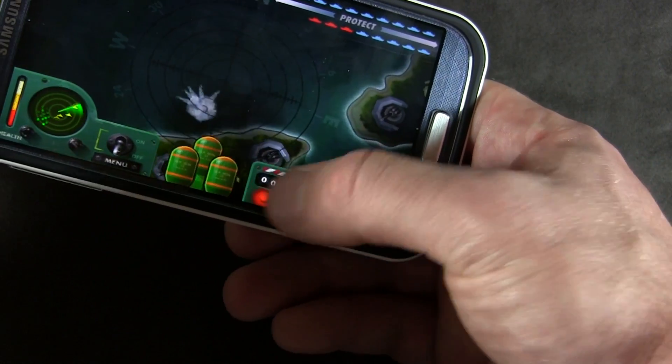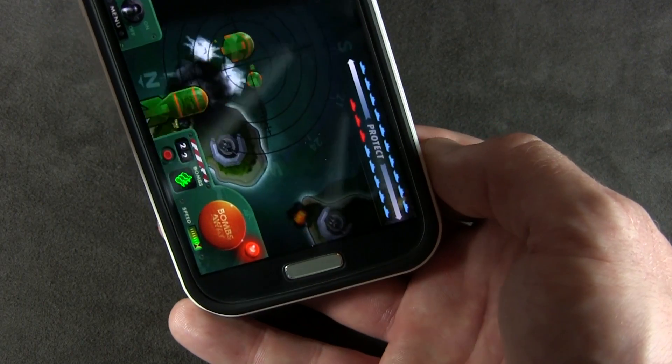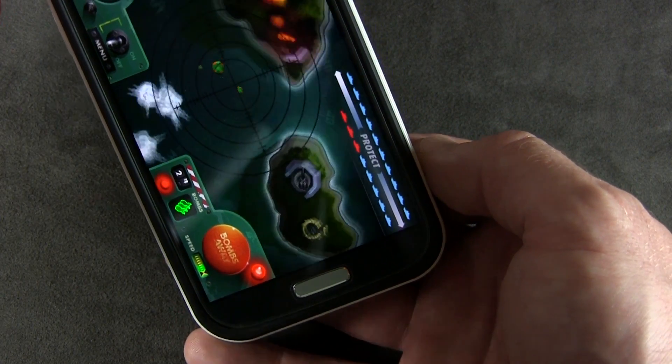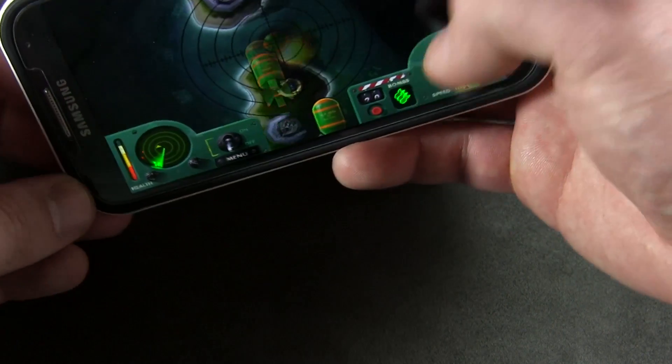You can switch between bombs by hitting this button here. Let me show you a carpet bombing — oh no, I totally wasted it. I'm wasting all those bombs. That was just terrible, terrible, terrible. Let me go slower.